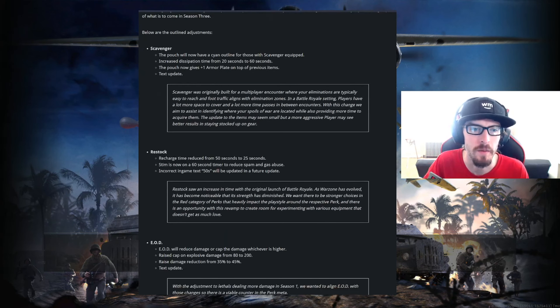First things first, for Scavenger: the pouch will have a scion outline for those with Scavenger equipped, increased dissipation time from 20 seconds to 60 seconds, and the pouch now gives a plus one armor plate on top of previous items. There was also a text update.